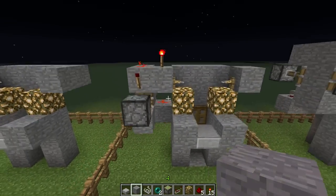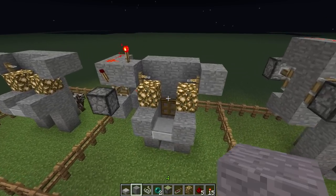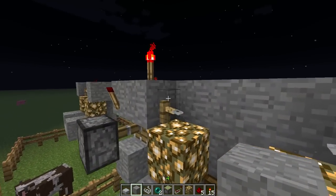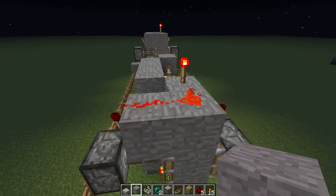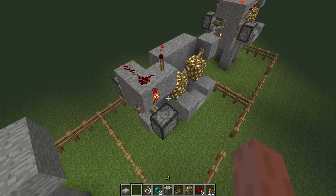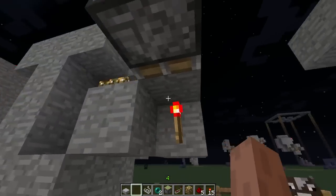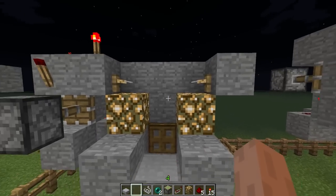Next is the slightly more complicated T flip-flop design. A T flip-flop, if you don't know, is a switch that every time you power it, it toggles between on and off — it's like an RS NOR latch except you only have one input. This one has a torch on top of it, so when powered it will power or unpower this line, which will cause these pistons to shift every time. When the block is over here, a redstone torch will run power through it, which causes this line to get powered, and this line points into a block that has the trap door on it.